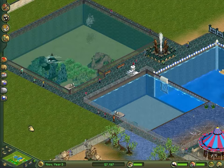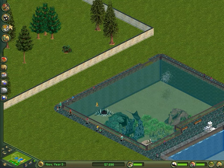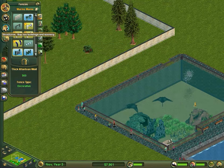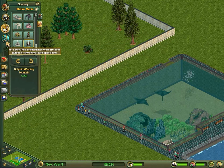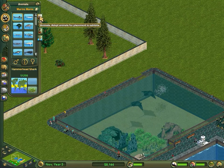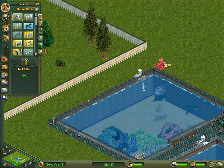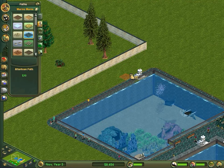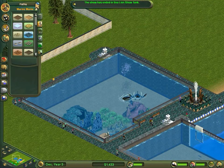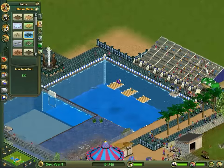We don't have a filter on the manta ray tank, so they'll probably be getting sick in a minute - I'd better place one. Here they are - filters are really important for keeping the tank clean. I've got one on the sea lion tank as well. I'm not sure if I should put one on the show tank though.